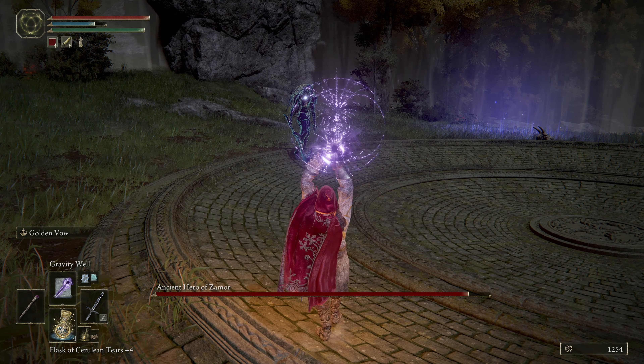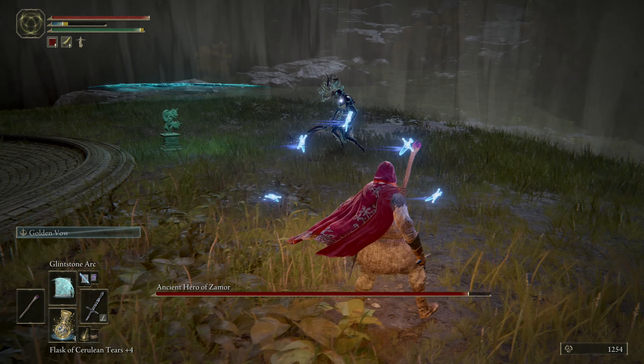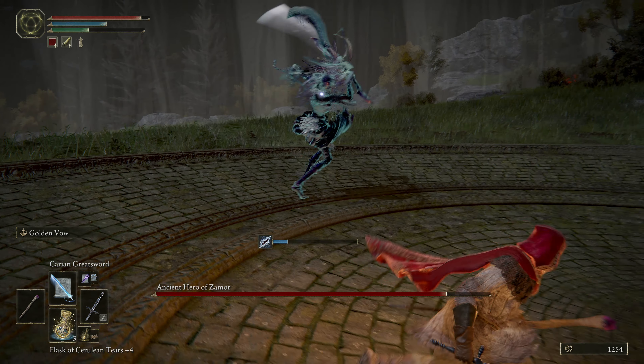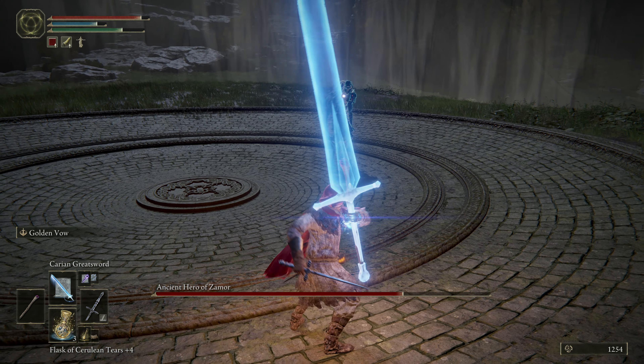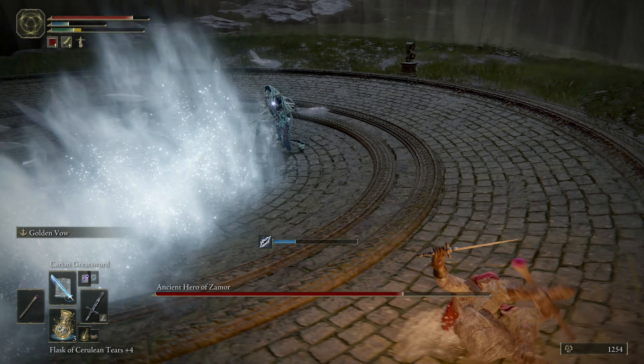I'm going to run away - nice dodge. This could be a problem. He's got some ice breath. Good damage with the Carian Greatsword, so if I could combo that, that'd be a nice chunk. He's very confident.